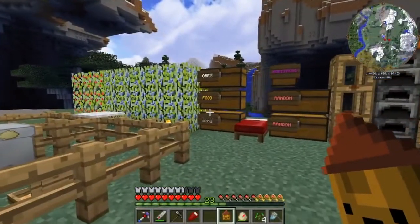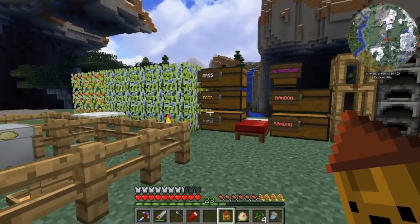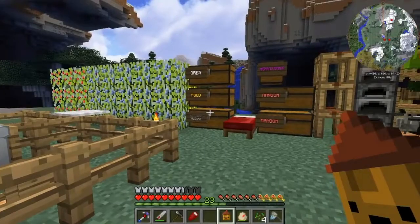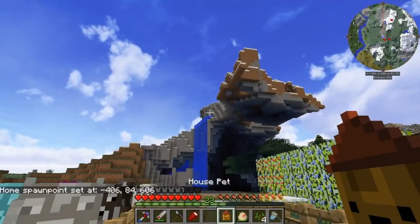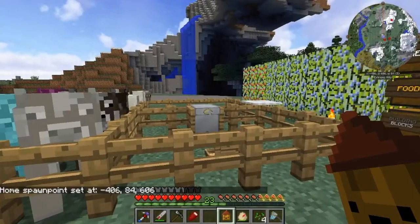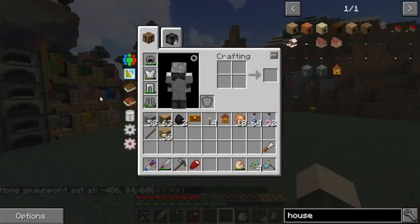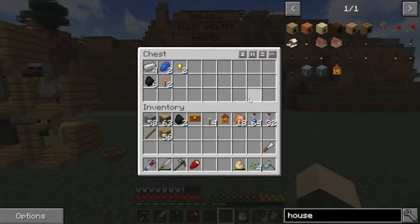You can also set your own home point. This is basically an exploration pack - there's lots of exploring, lots of fun things - and if we get far away from our base I want to be able to just teleport home. If we shift right click, there we go, it says 'home spawn point set.' We've got our spawn point set and I'll put it up here in our inventory.